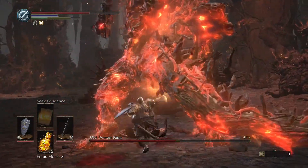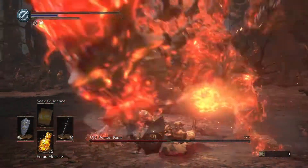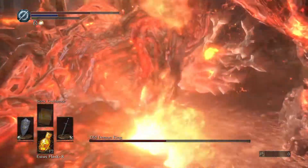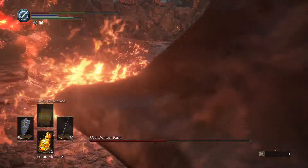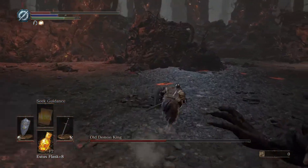He's now going to summon fireballs to rain down on us. The best strategy — and I'm kind of trapped right now — is to go on the outer parts of the arena to avoid being hit.